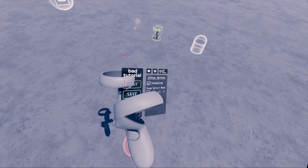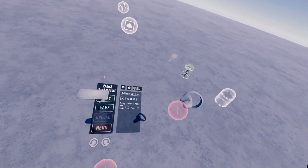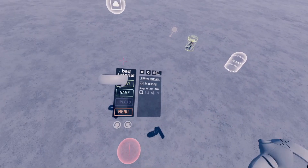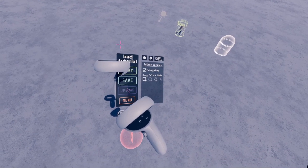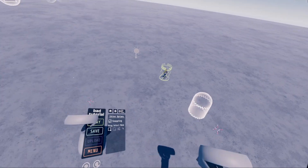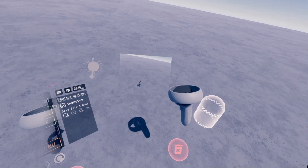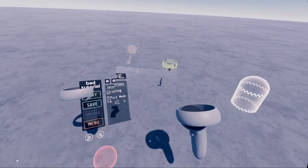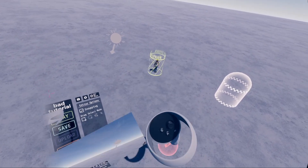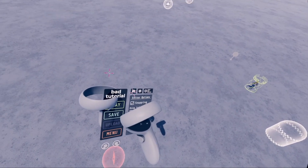Then you have this menu. For some reason your controller just goes through it, but this is the Play button that I've been using — it lets you spawn in as a player. The Save button, which will let you save. The Upload button, which I'm pretty sure lets you upload files or 3D models — but I'm not sure yet. And then you're gonna see this little camera. You press trigger — I don't know how to close it. I had to reset my game.